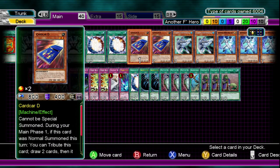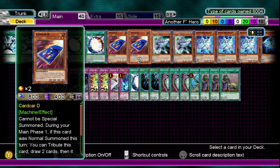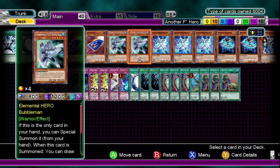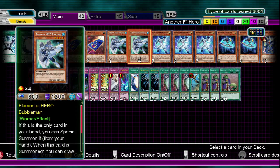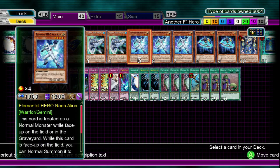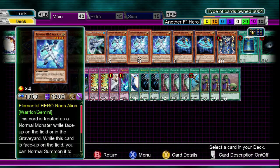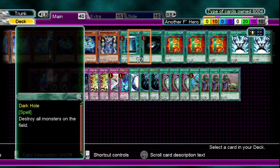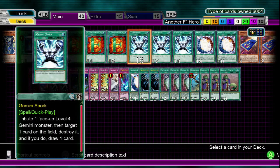Let's go ahead to the recipe. First of all we have two cards pretty much for draw power on the deck. Next card will be two Elemental Hero Bubbleman — I can't say how many times this card has saved my life. It's just a really amazing card to have on the deck. Next up we have three Elemental Hero Neos Alius. A lot of people are wondering what this card is doing on the deck — I'm about to show you guys: Gemini Spark.